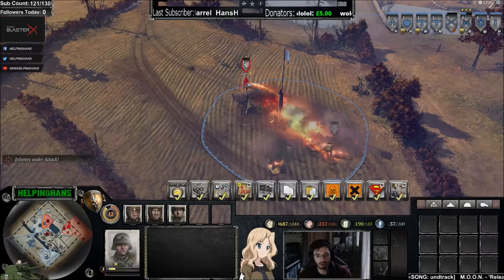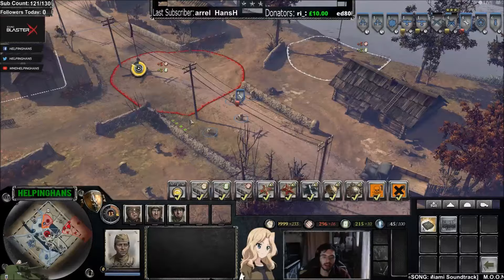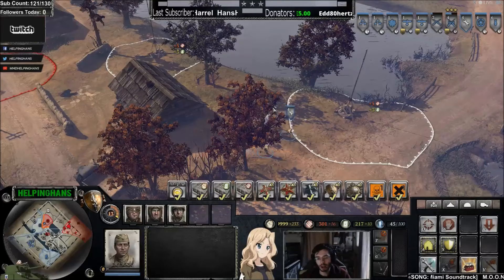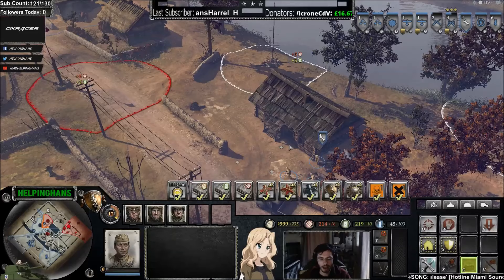To deny cover, you can wire off enemy cover points when you have map control. You could also booby trap cover points and choke points. For instance, this house is a very important point everybody likes to use, so you might want to place a demo charge on the side—that will one-shot the house and kill anything that comes into it.